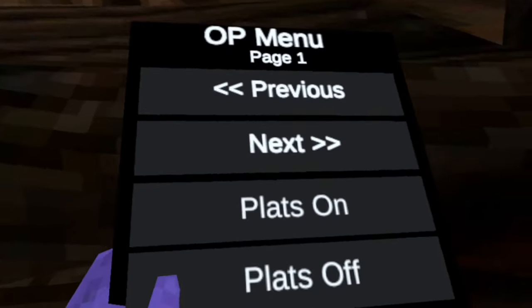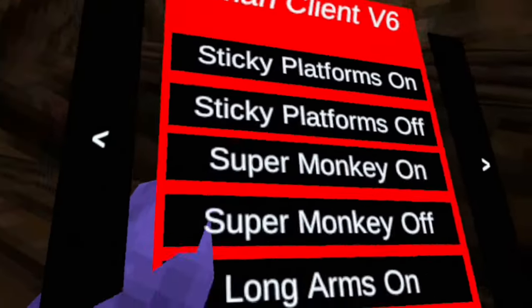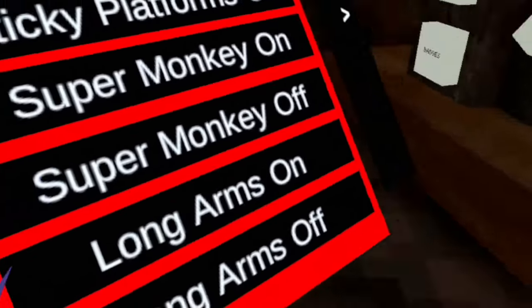The first mod menu we're going to try out is the OP mod menu that has platforms, no clip, long arms, and tap gun. The next mod menu is the K-Man mod menu that has long arms, sticky platforms, super monk, iron monk, and a few more.